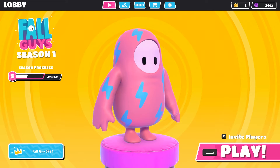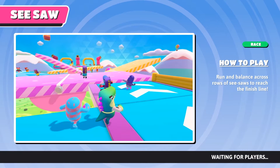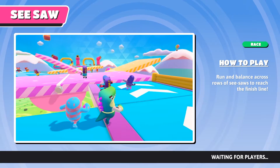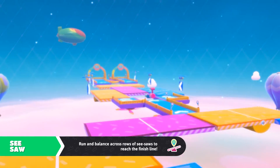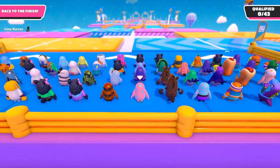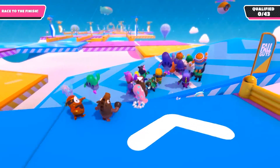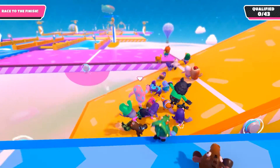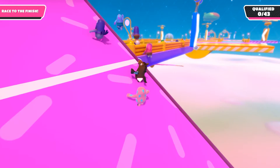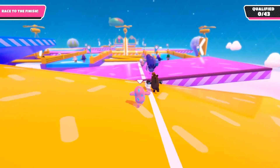Our first obstacle course is going to be Seesaw. Basically, the seesaws work as they should — as more players get on one side, it'll obviously go to the other. We're starting dead in the middle, almost in the back. There are checkpoints, so if we do fall off we'll just get respawned there.